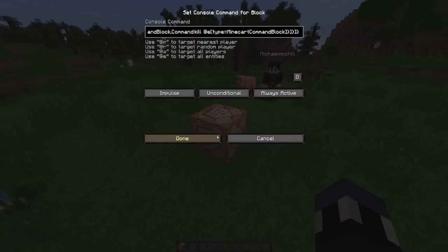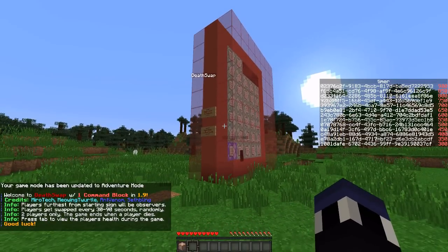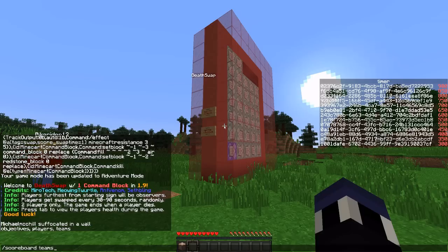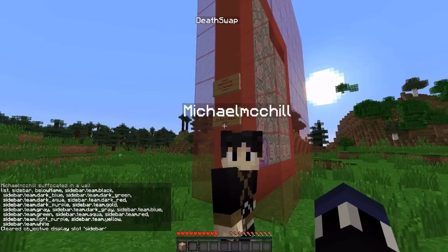You guys can find my setup for the code in the description below as well. If I go ahead and hit Always Active, Mike is going to get consumed by that — which is going to be kind of hilarious. Alright, this is Death Swap right here. The fact that the timer is on the right side is something I'll explain in a little bit, but by default that's actually not there. So let me turn that off — Set Display Sidebar. There we go. What I'm going to do is start up the game and show you guys how it works, then get into the technicalities.